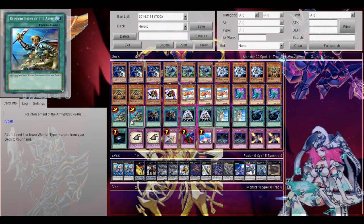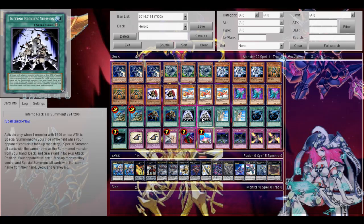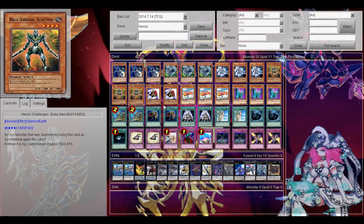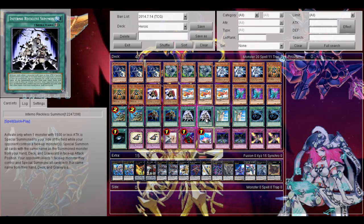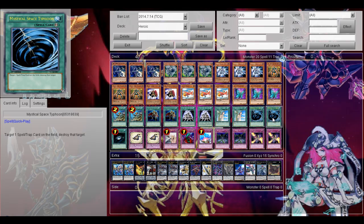Then the spells: 2 Reinforcement of the Army — of course it's a warrior deck. Then 2 Warrior Returning Alive just to recycle your essential heroic monsters. 2 Inferior Heroic Summon — a huge combo card to get out more monsters. You mostly want to activate it when you special summon Extra Sword so you can get 2 more, and then your Number 86 can gain a lot of attack. Then Fobia Last to protect your special summoned monsters from spells and traps, 2 Mystical Space Typhoon, and Dark Hole.